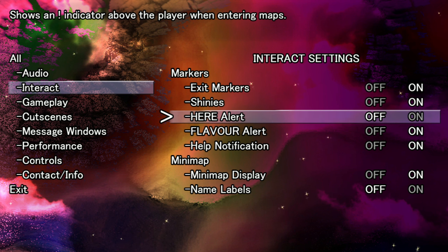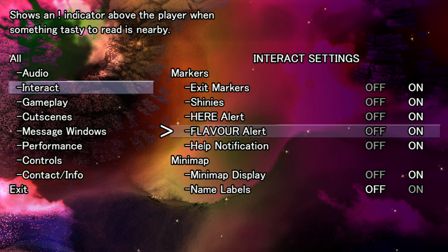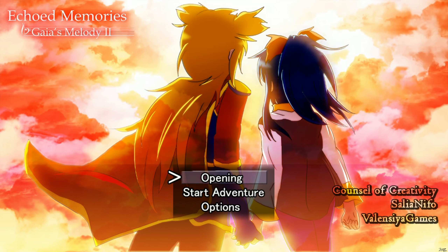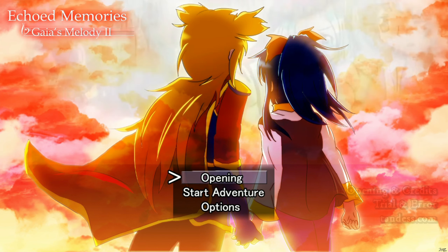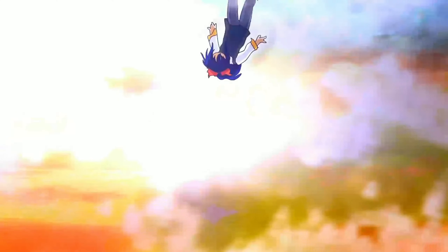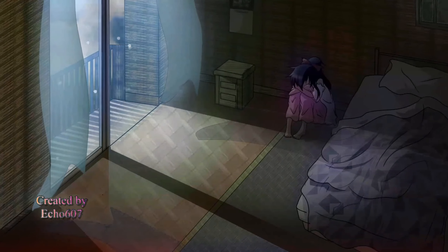Gear indicator. There are some neat features, but let's see what happens if I actually try to get into a battle. Maybe I'll just get instantly one-shotted by the first enemy. Or maybe I'll run out of resources because they overwrite my hit points. Gaya's Melody 2: Echoed Memories. This takes place after the true ending, so Echo is dead.